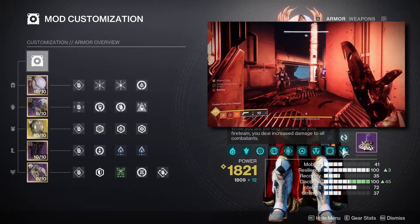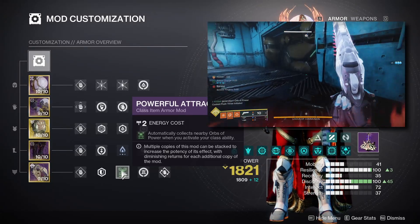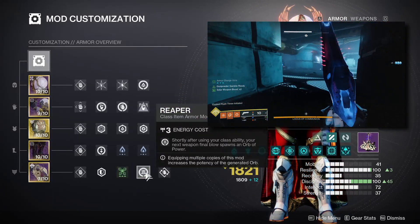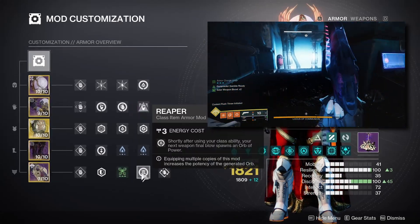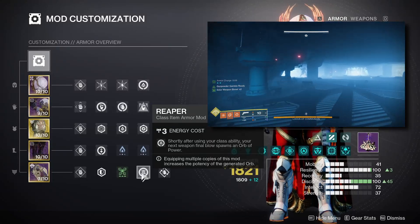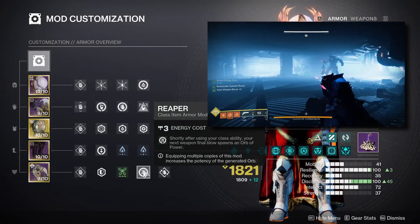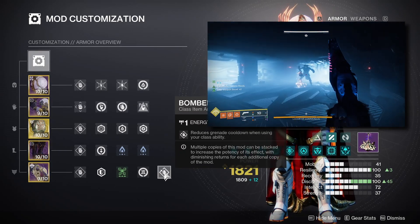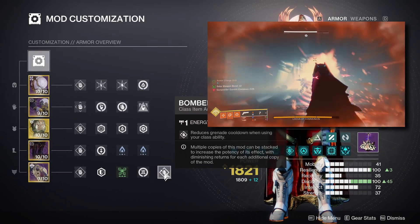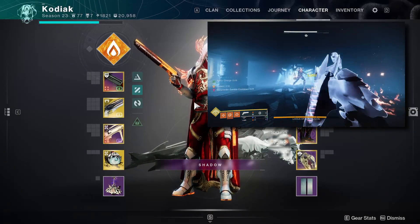For the cloak, the first mod is Powerful Attraction, which picks up any nearby orbs of power when you use your class ability. I'm pairing this with Reaper for synergy — after we dodge and collect nearby orbs of power, our next weapon final blow will guarantee an orb of power. I'm also pairing this with Bomber to help our grenade recharge come back a bit more quickly, since we already have a ton of ways to regen melee charges.